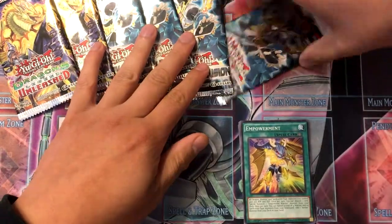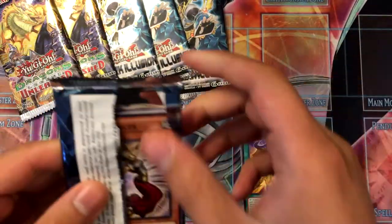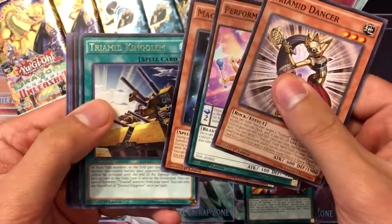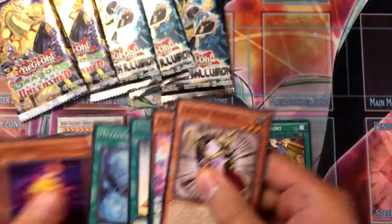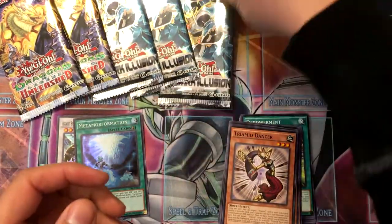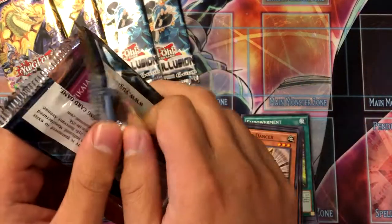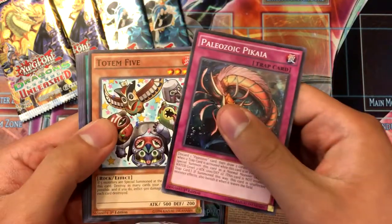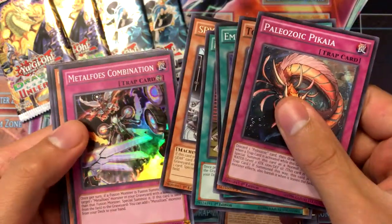I'm hoping to get the cover card because I know it was pretty cool. Got Metamorphic-tation, which is for Metal Foes. I may go back and buy his booster box for Pendulum — not sure, he's still selling it pretty high even if it's discounted. Also got Spiral Quick Fix and Metal Foes Combination.